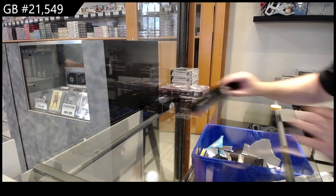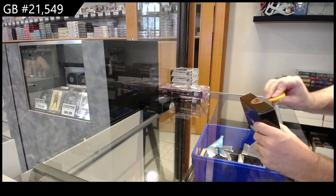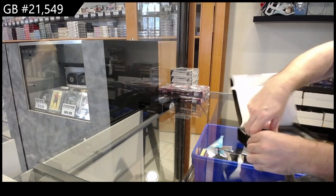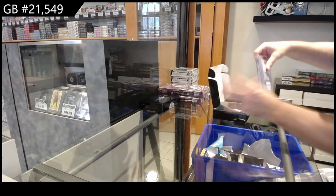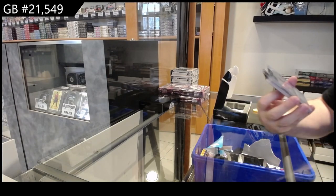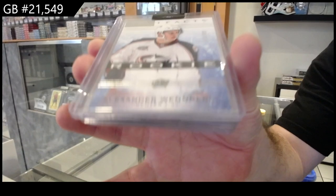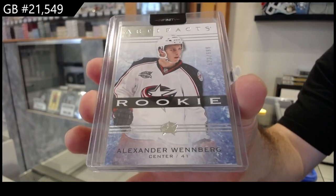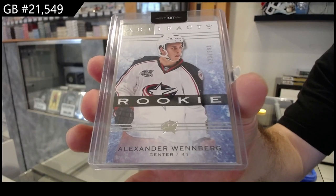It's $21,549. We've got the two-box Infinity break — always one of my favorite ones. I love the variety of this stuff. We've got number to $699 Wendberg for the Blue Jackets, and an Artifacts Rookie to $699 Wendberg.